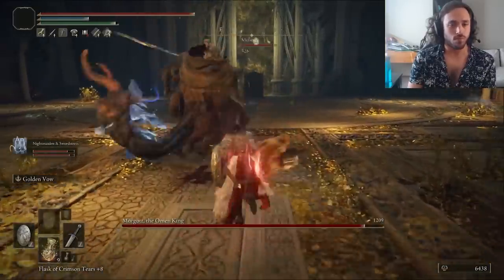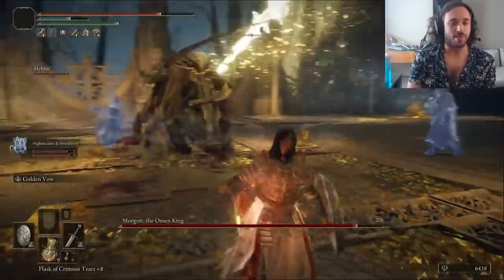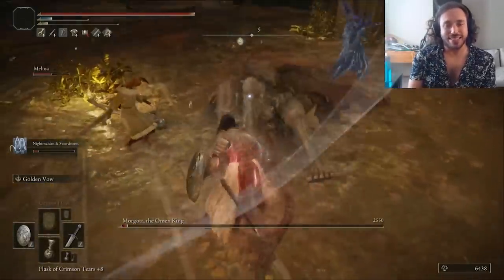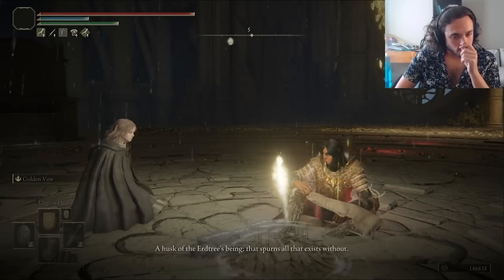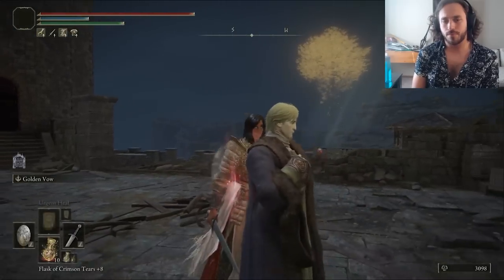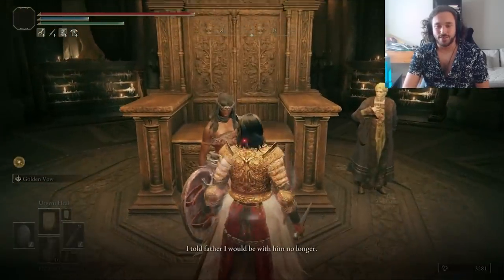Morgat time — we can summon Hippolyta to help, and that means four Amazonians versus one Morgie boy. We vow everyone and take turns kicking him in the teeth. One of the Nox sisters went down, but we were able to get in a critical hit. Another W for Wonder Woman. Beating Morgat makes Hippolyta want to burn down the Erd Tree, so whatever mom wants. Mr. Fortnite is now ready for a new lord, and I'm putting in a solid recommendation for Nifeli Lu. I got a little lost because I think the quest broke, but we figured it out and got an Ancient Dragon Smithing Stone.